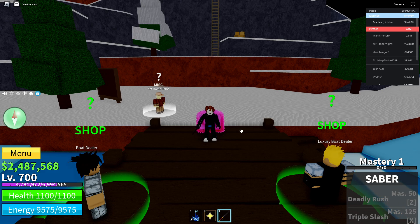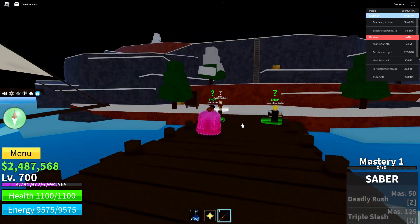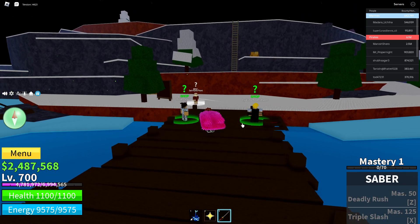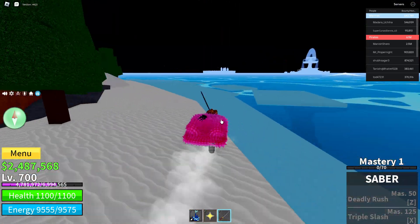Hey guys, in this video I will show you how you can find the ability teacher in Frozen Village. If you want to get aura, flash step, air jump, or something similar, the one you need will be in Frozen Village. If you don't know how to go to Frozen Village, I will leave a video in the description below so you can easily get here.